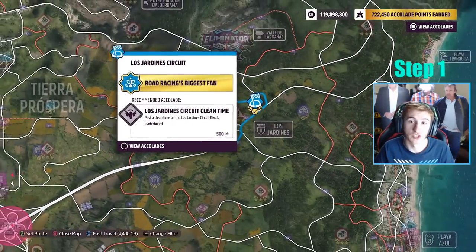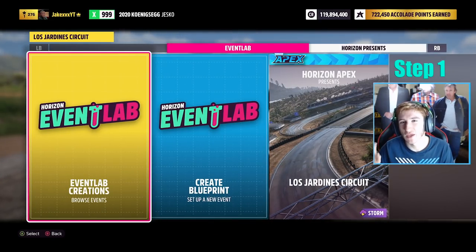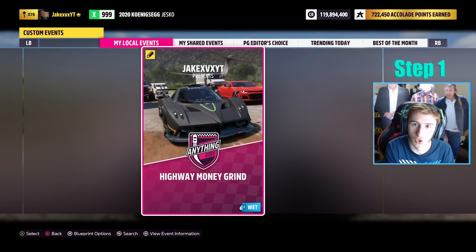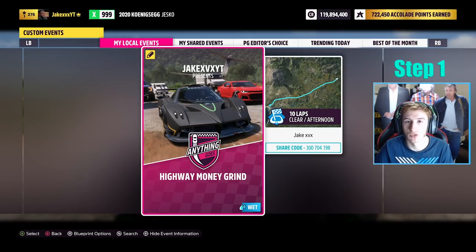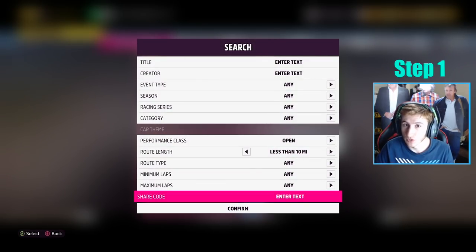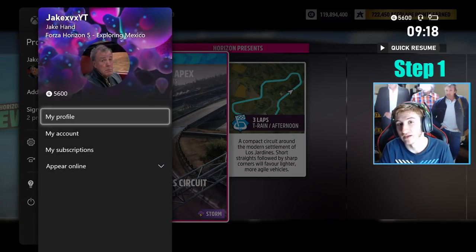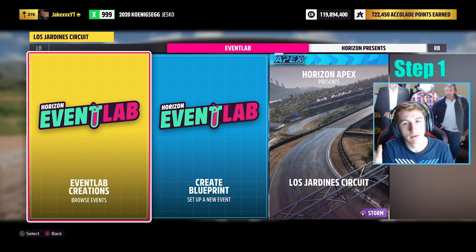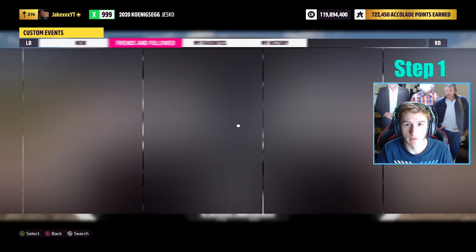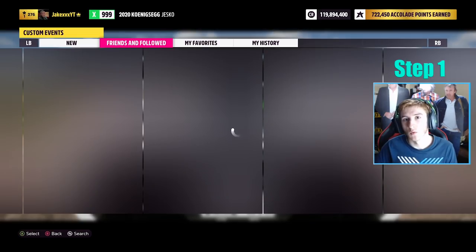You can find my race on the map at the right-hand side of the highway — go to Browse Events and look for my event called 'Highway XP Method', as you can see on screen. Alternatively, search for the share code shown on screen right now. If you're still having issues, add my gamertag shown in the top-left corner, restart your game, and go to the Friends and Followed tab within Browse Blueprints to find my race.